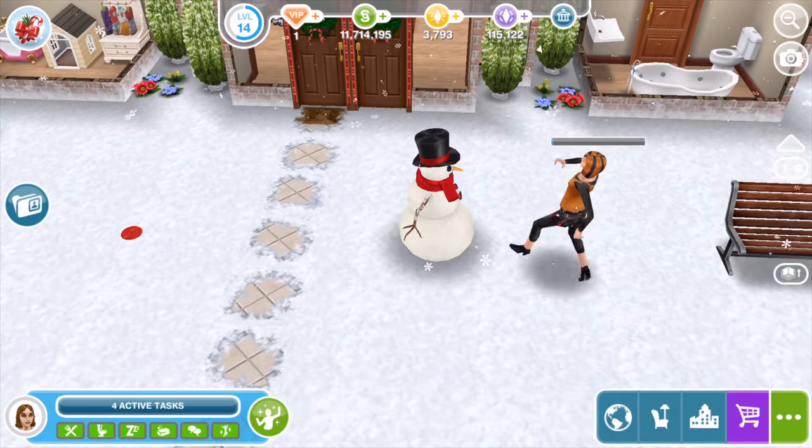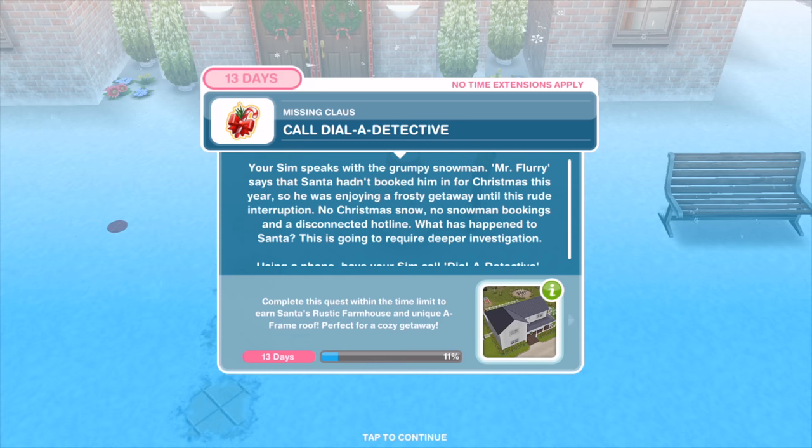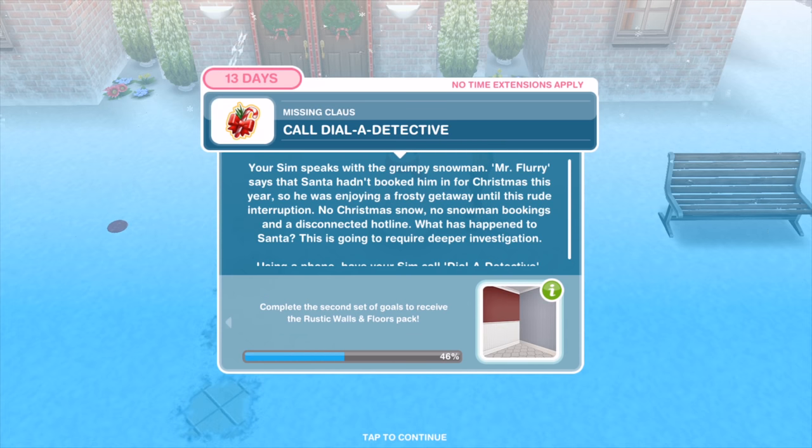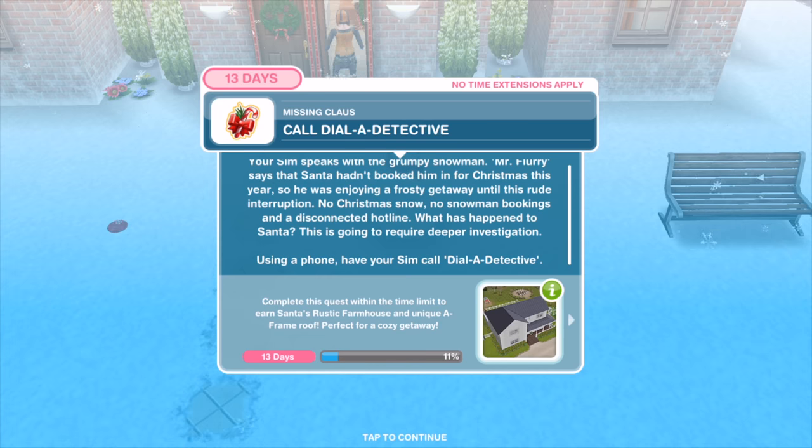Your Sim speaks with the grumpy snowman. Mr. Flurry says that Santa hadn't booked him in for Christmas this year, so he was enjoying a frosty getaway until this rude interruption. No Christmas snow, no snowman bookings, and a disconnected hotline — what has happened to Santa? This is going to require deeper investigation. Using a phone, have your Sim call Dialer Detective.